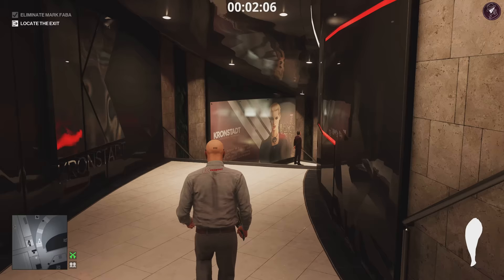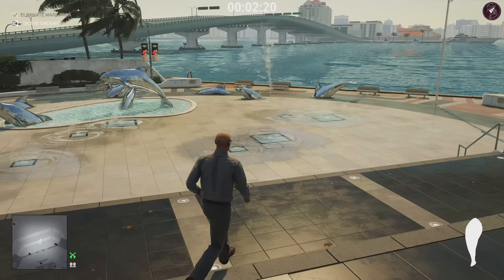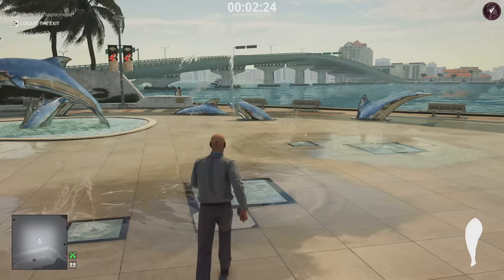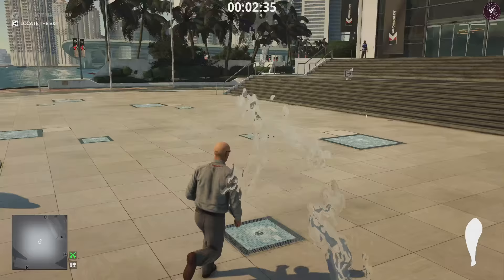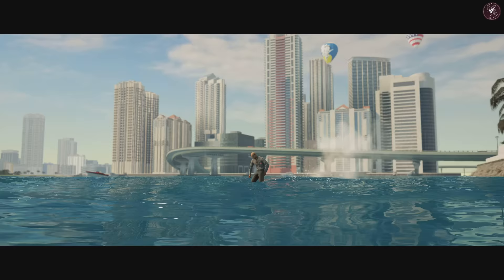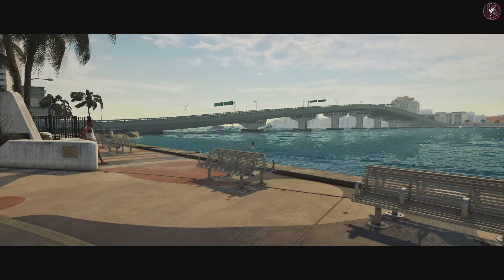If this is your first time doing the dolphin exit, here's what you need to do: once you're outside, make sure the fountain currently spurting on screen is the one spurting for you. If it is, run through it, then run through the next one. You need to do this really quickly. The third one is over here, the fourth is right in front of you, the fifth is here. As soon as you run through the final one, the exit will pop up. If it doesn't work, try the same sequence again — if you still can't get it, just head to any other exit.